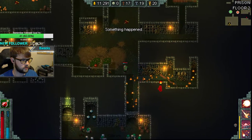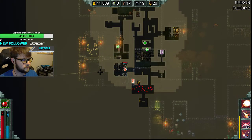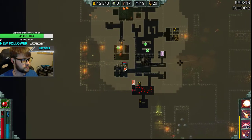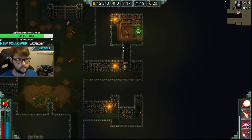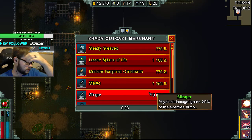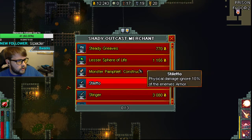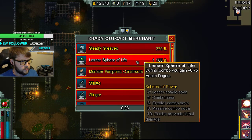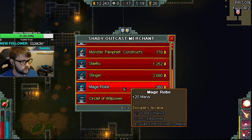Is that magic related or something else? Alright, we should have plenty of gold. Let's see what we got — no ring of transmutation. Stinger and Stiletto. The only thing that does any physical damage is our meteor, which looks like it does plenty of damage currently. We'll probably just work on getting these up.